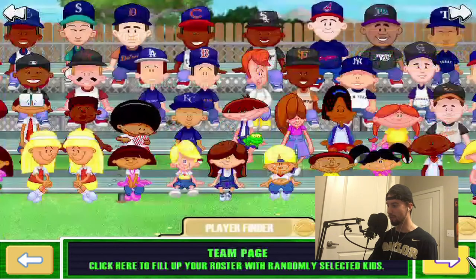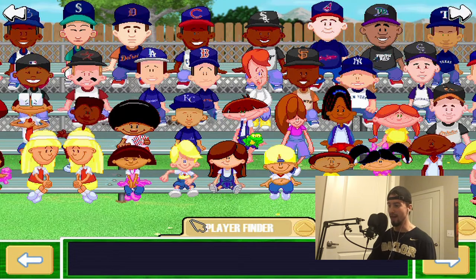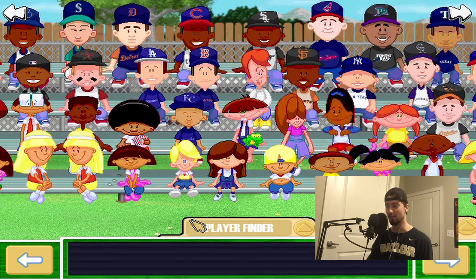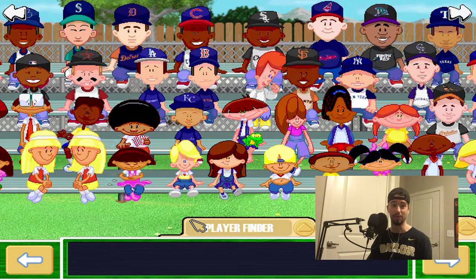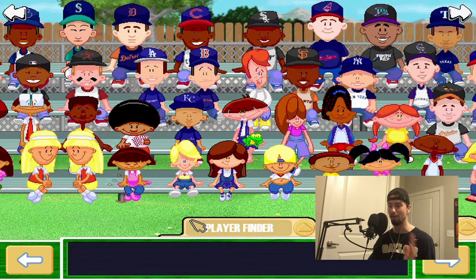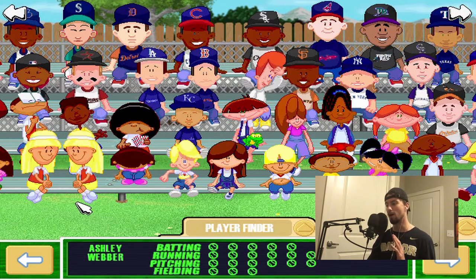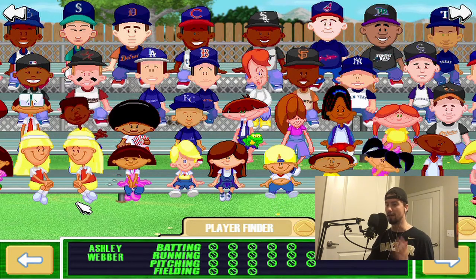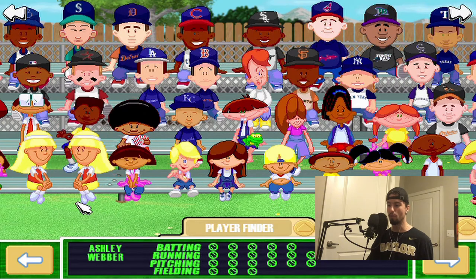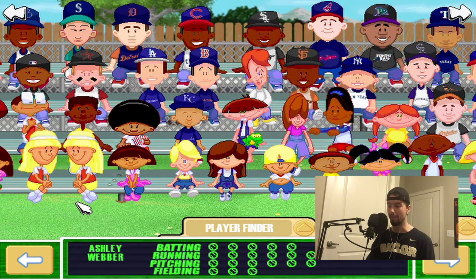Here's what we're going to do for picking kids. Obviously with season mode you can pick whoever you want on your team. When I was a kid I would just pick all my favorite pros and go and absolutely destroy teams on easy difficulty — I'd beat teams by like 60 runs. But I'm going to put a handicap on myself this season: no more than four pros on the team. Five members have to be backyard kids.